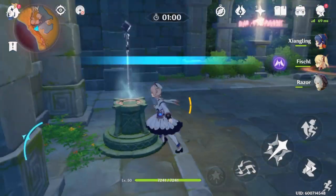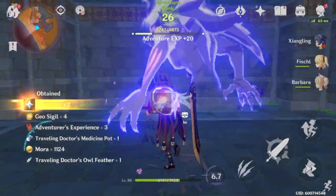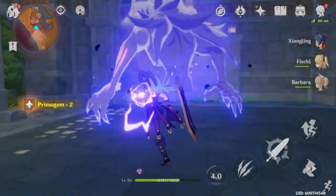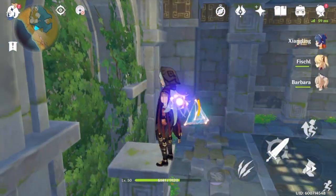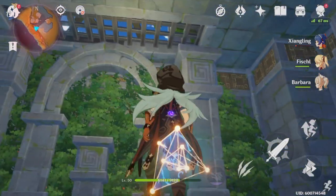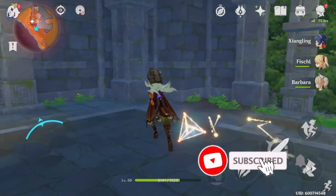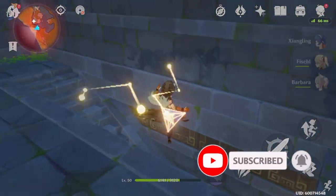This last combat challenge was a little bit more difficult than the others, but it wasn't that much more difficult — just pop some bolts and you'll be good. Once you have this triangle, you're going to bring it back down to the altar. I'm looking for a different way out but there is no other way — you just have to climb back down the stairs.